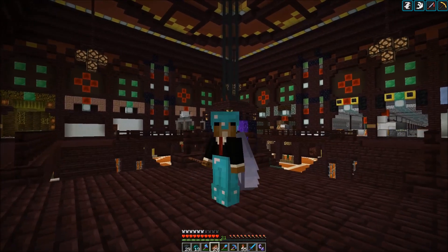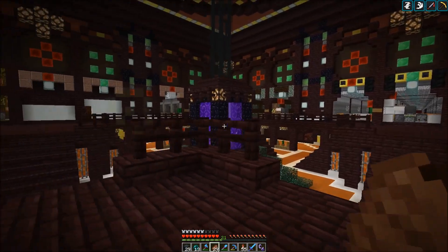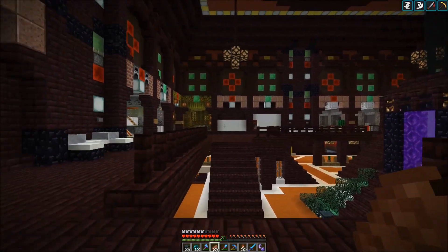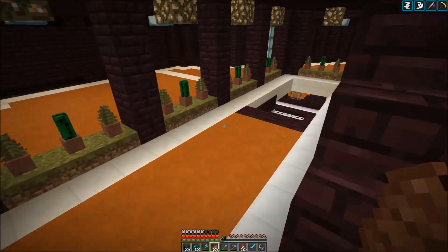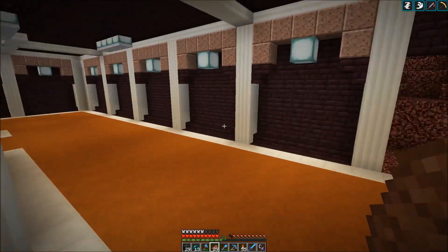Hi everybody and welcome to another SciCraft episode. This is episode 31 and we start in the nether hub which was recently expanded. At the top we're running out of terminals for the piston bolts, that's why we expanded the bottom section of the nether hub, so we have some options for future piston bolts.